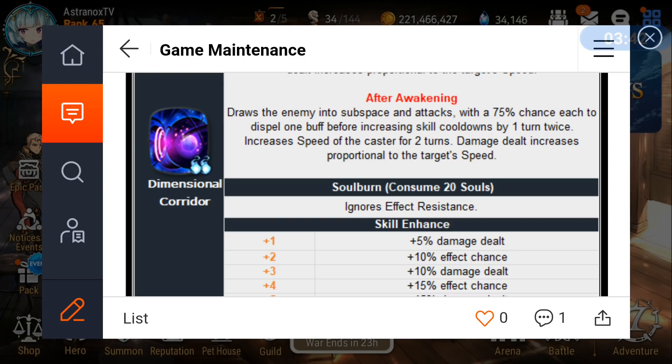Skill 2 ignores effect resistance, which is extremely powerful. You could wear Tagil's Ancient Book on him or on another mage on the team, giving you around 20 souls, meaning you can soul burn on turn one in PvP, ignoring effect resistance. He can be used against Bazaar — Bazaar has 108 speed, and you could make Karik very fast, go first, remove the immunity buff on Bazaar, then increase his skill cooldown by one turn twice.